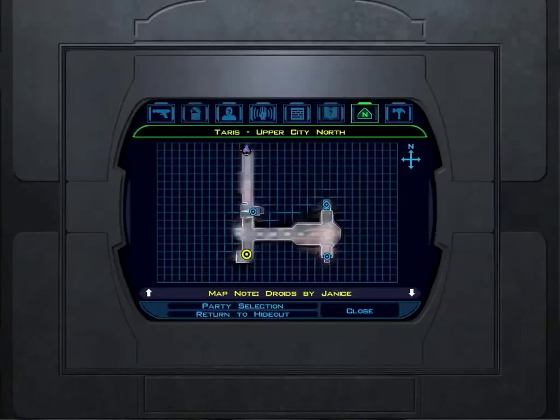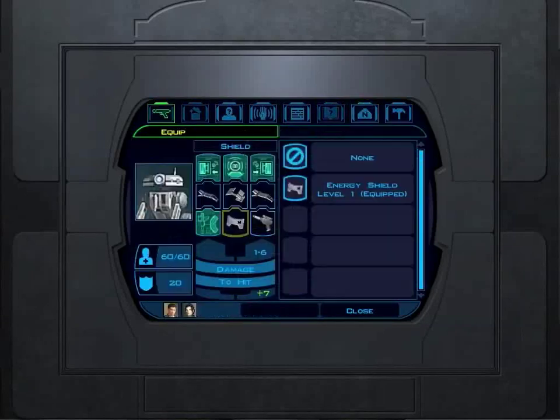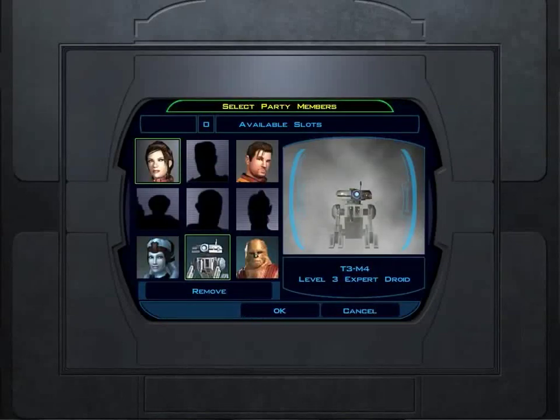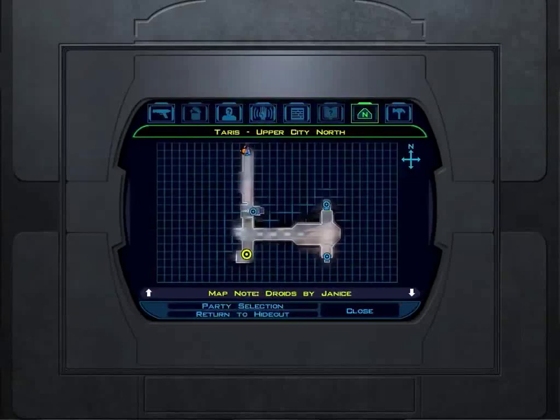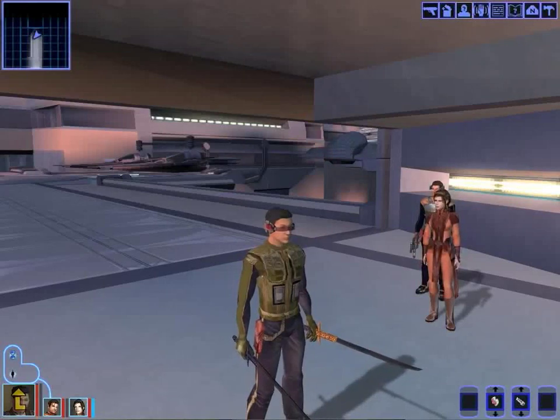Now I'm going to bring somebody else back into our party — I think I'll bring Karth. That's another thing I didn't know about this game when I first played it: there's actually a party selection screen you can use while in the game. I thought you had to go back to your hideout to select a new party, which ended up eating up a lot of my time. I'll use Karth — we need a ranged character since Bastila is another melee character. We will break into the Sith base and head inside in the next video.